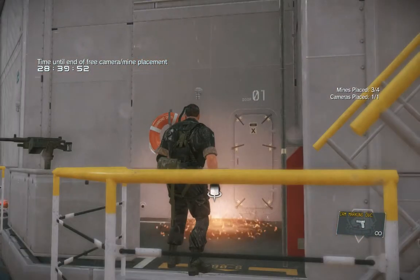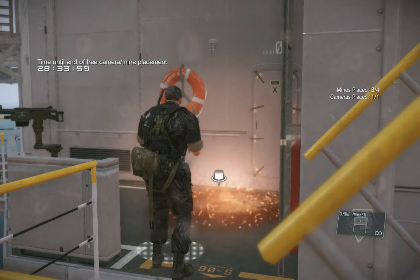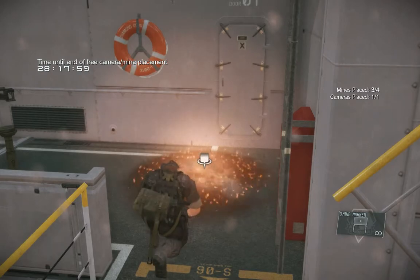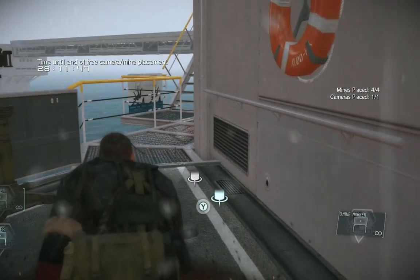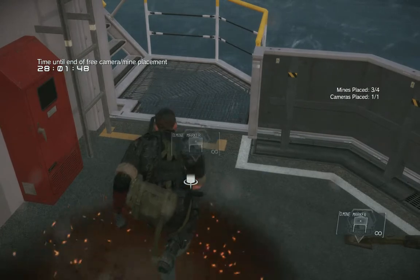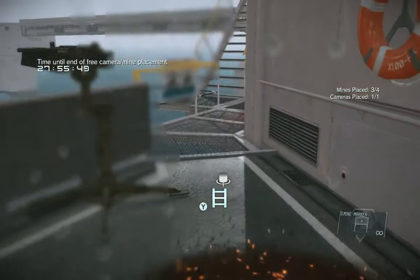In the support tools menu you can select a mine just like you'd set one down normally. There's a counter showing mines placed and cameras placed so you know how many you have left. If you go over the limit it removes the first mine you placed to make room for the next. One thing to note: I thought about placing a mine right on the starting wormhole, but there are a few seconds of invincibility when opponents teleport in, so that won't work — even right in the kill zone.